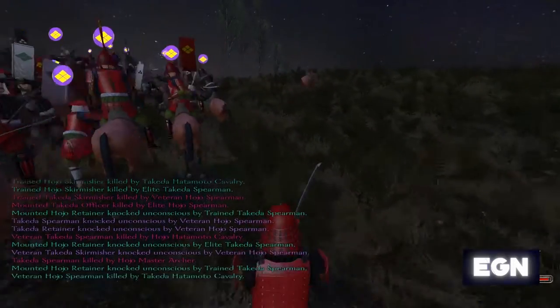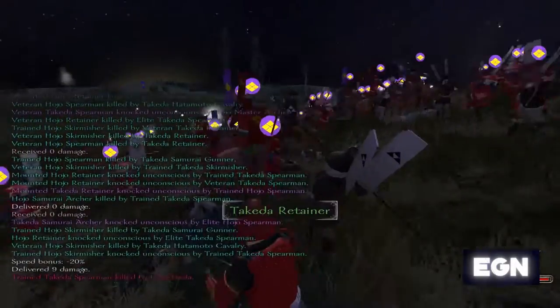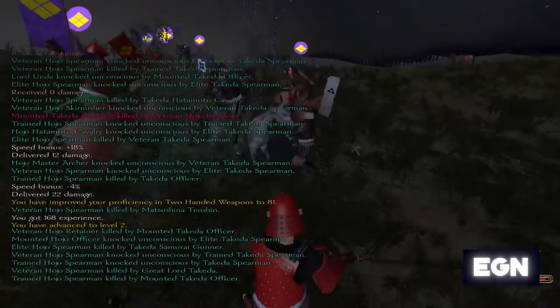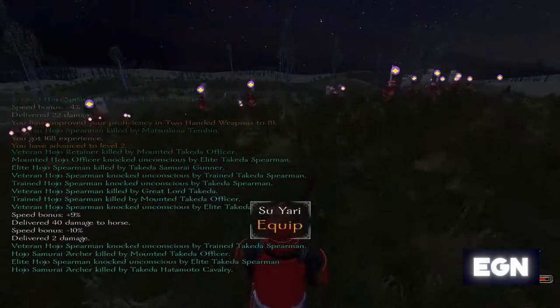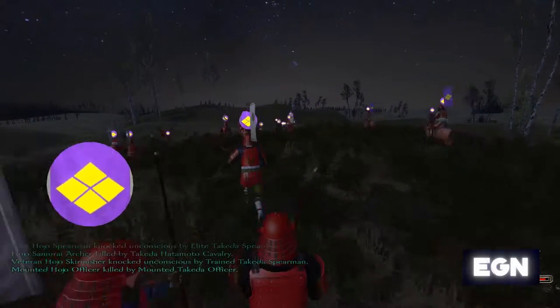Takeda Shingen is one of the main daimyos of the area — he was famous for establishing the Japanese cavalry charge, and the Takeda family were very much known for having some of the best cavalry in Japan in the era. That was mitigated somewhat when Oda Nobunaga developed his techniques to fight against it. I might mention a bit about the history as we go — I know more than a little bit about it.